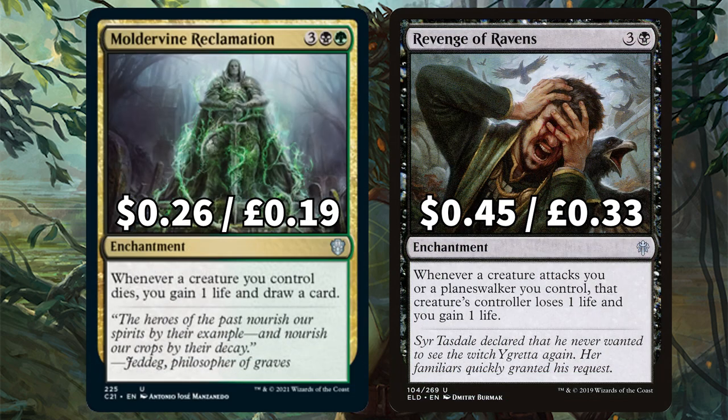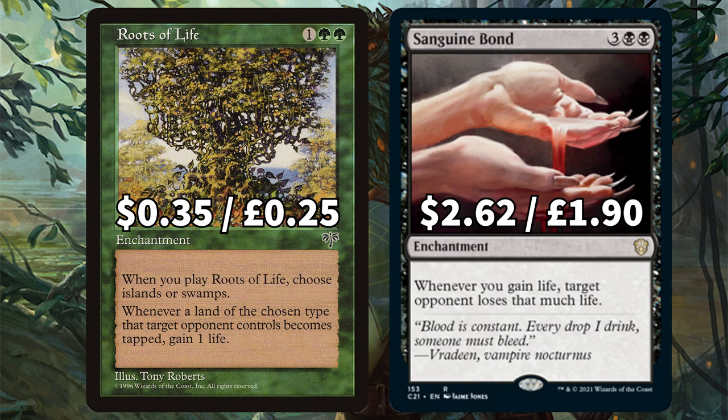We also have Moldervine Reclamation, which says whenever a creature you control dies you gain a life and draw a card, and Revenge of Ravens, which triggers whenever a creature or planeswalker attacks you — giving you a life and draining that attacking player of a life. Next we have Roots of Life, which on play makes you choose Island or Swamp: whenever a land of the chosen type gets tapped by an opponent, you gain one life. And breaking the bank for this budget deck, we have Sanguine Bond: whenever you gain one life, target opponent loses a life.